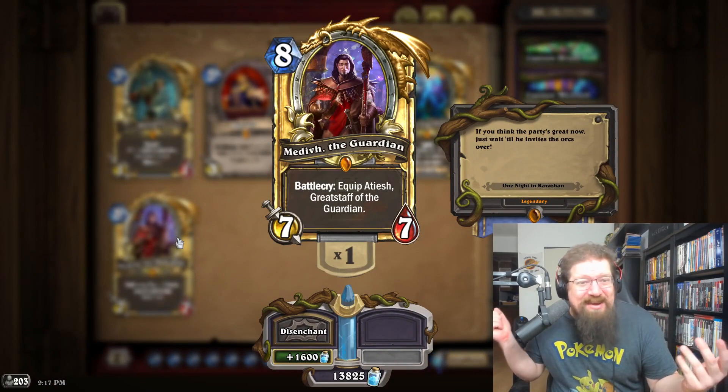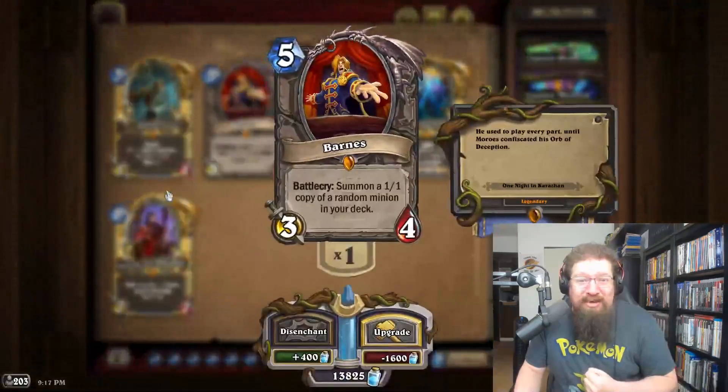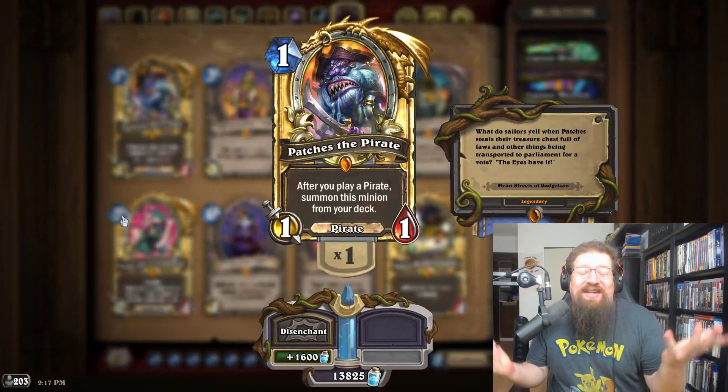For One Night in Karazhan I'm going with Medivh the Guardian. I mean, him blinged out in diamond — would that not just be appropriate? Medivh in diamond. Or you could go the really evil route and go Barnes — but let's not encourage that card please.